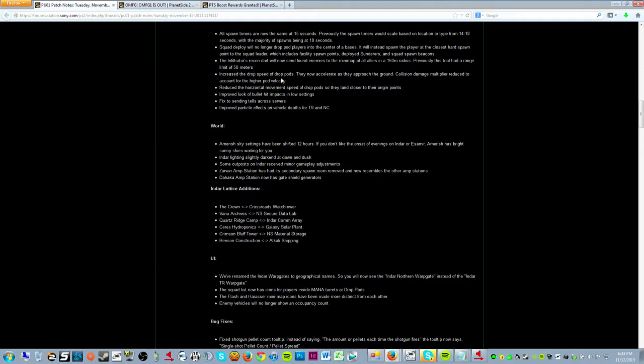You've also got changes to drop pod speed — drop speed has increased and horizontal movement speed has decreased, making it much harder to control where you land. You can move only a couple meters now rather than really swaying where you go. In line with the Squad Deploy changes, that makes sense — it's part of a balance we'll have to get used to. Maybe it's frustrating not being able to plop on top of a bio lab quite as easily, but for what it's worth.